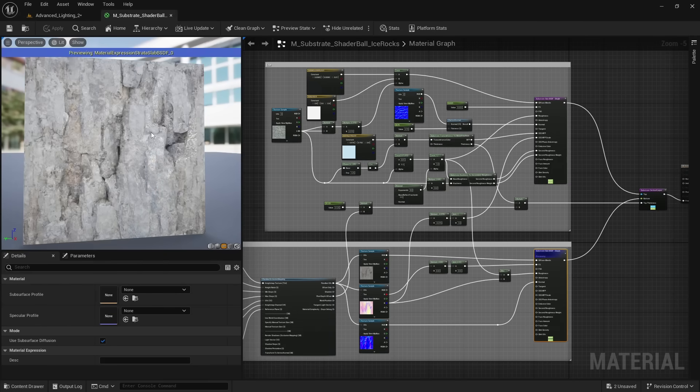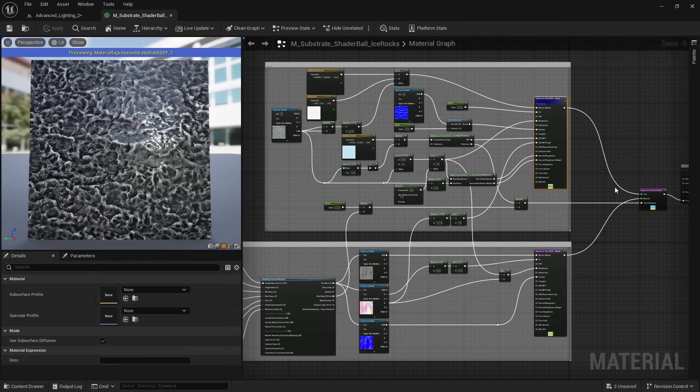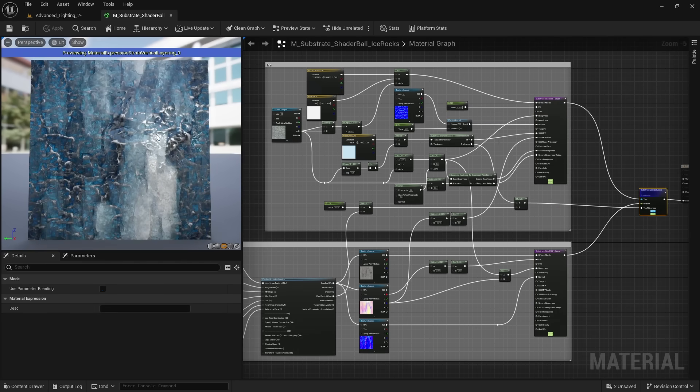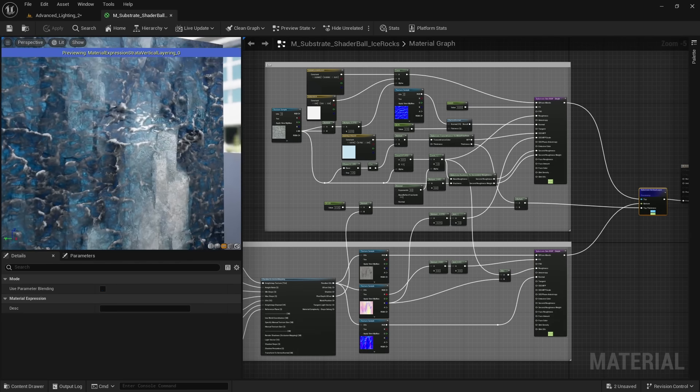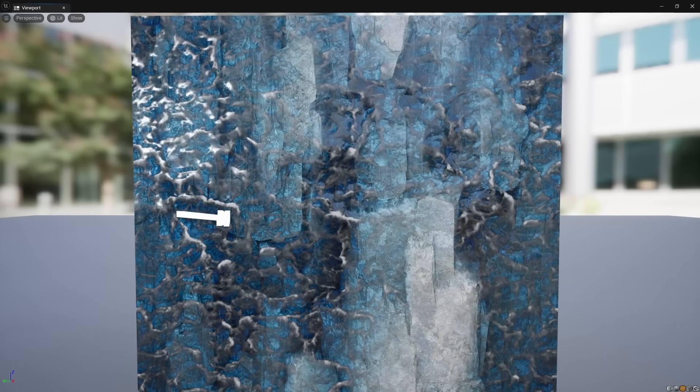Here are two different materials layered on top of each other. At the bottom we have a cliff material, and then above that is an ice material. Now we can layer the ice on top of the cliff and get both materials combined. The layers are rendering separately from each other, with their own specular reflections and shadows.